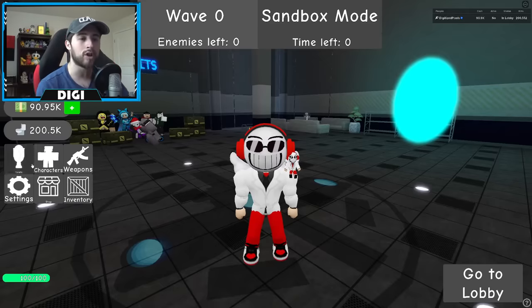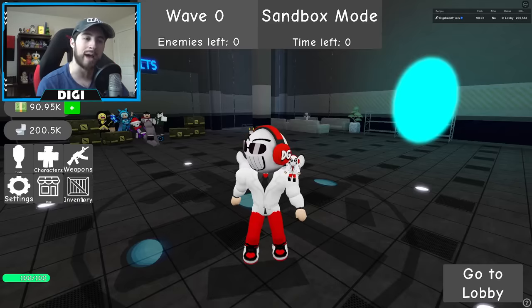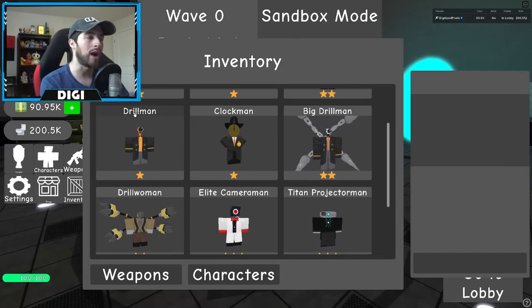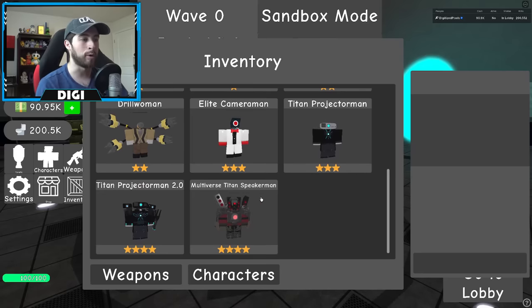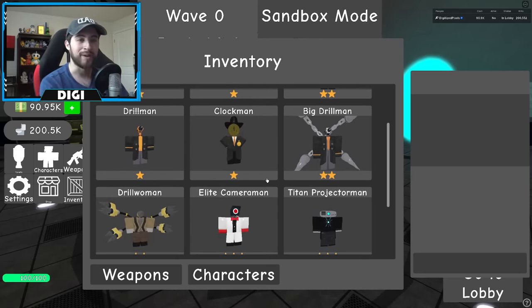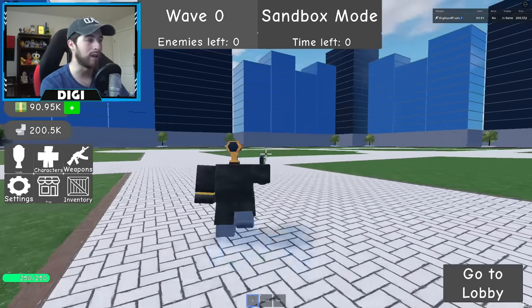Once you're done using those cases and want to check out your characters, they're actually not in the Character tab — they're in the Inventory. Scroll on down and there they are. I got Drill Man, Clock Man, Big Drill Man, Drill Woman, and Multiverse Titan Speakerman. Let's check them out — Drill Man has Nail Gun.